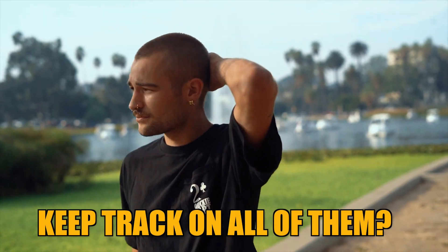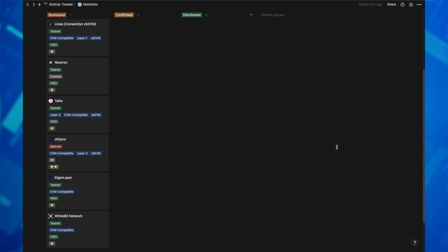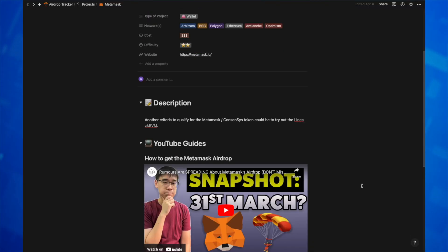As you are farming for all of these token airdrops, are you finding it extremely hard to keep track of all of them? I've been creating a Notion page that tracks all of the different projects and tokens that I'm looking to get an airdrop from, and I've included some useful links as well as my YouTube guides relevant to each airdrop. If you'd like to get your hands on this airdrop tracker, you can sign up for my Substack newsletter and you'll receive the link to the Notion site in the welcome email.